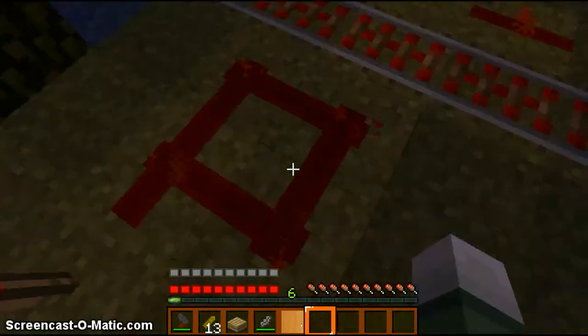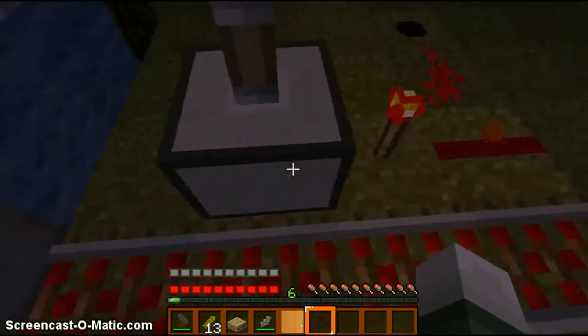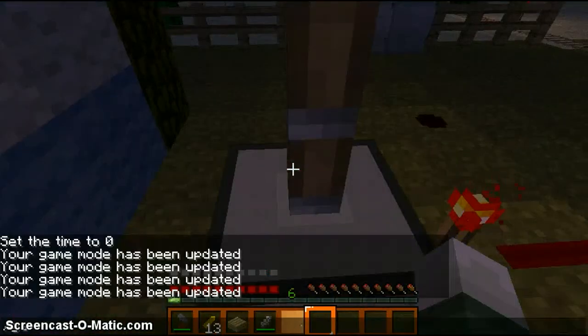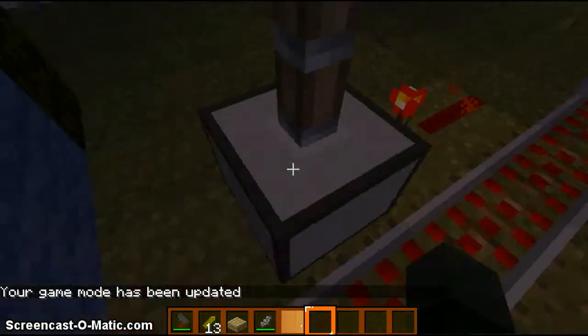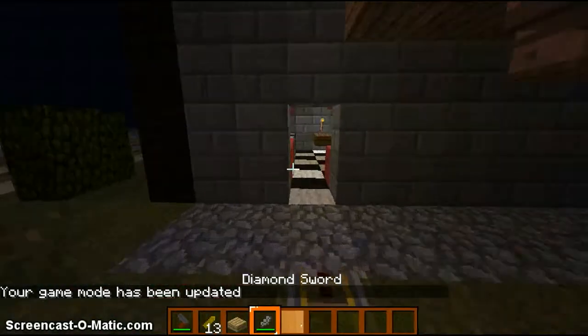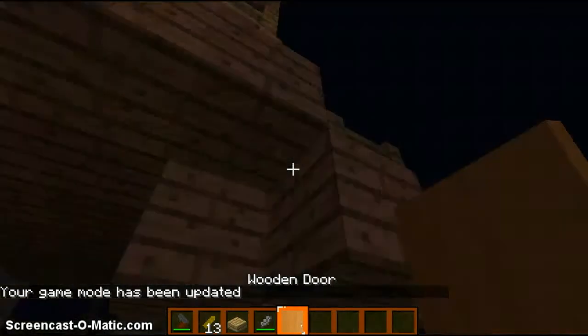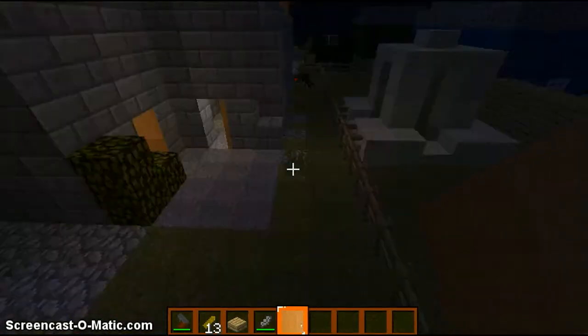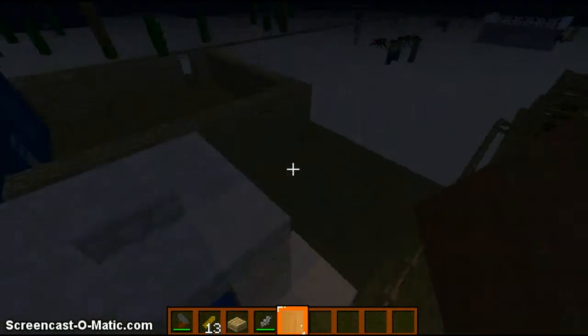Next we have our redstone — that was a special — our piston texture, which I'm not finished on yet. It's kind of just like a smooth one. And this is what the wooden door looks like in your hand, in your inventory. It's just a sexy wooden door.